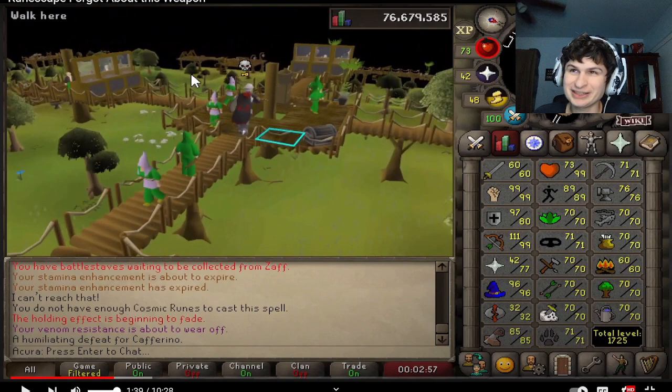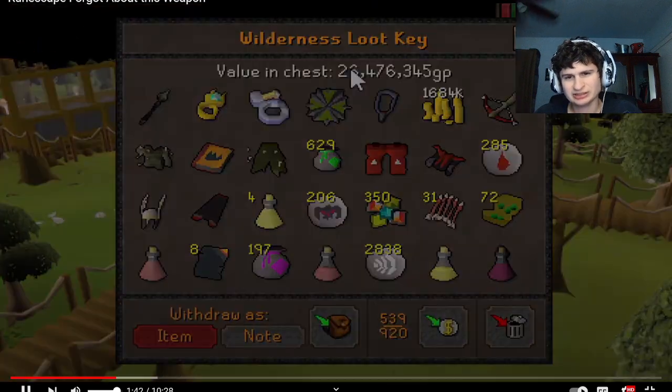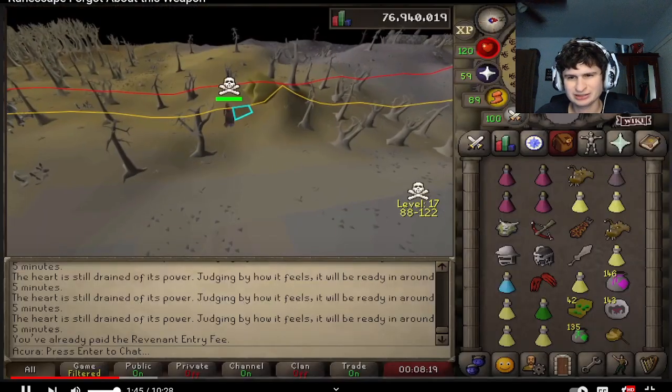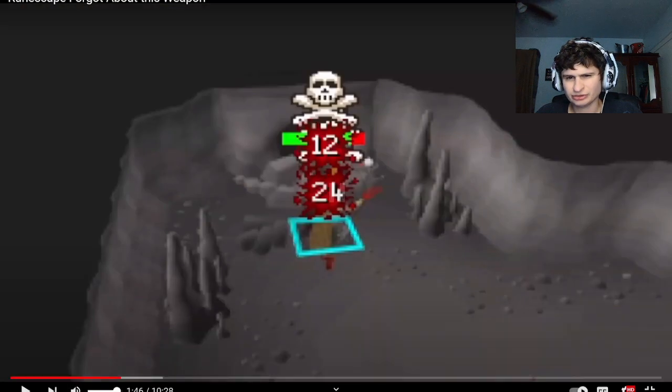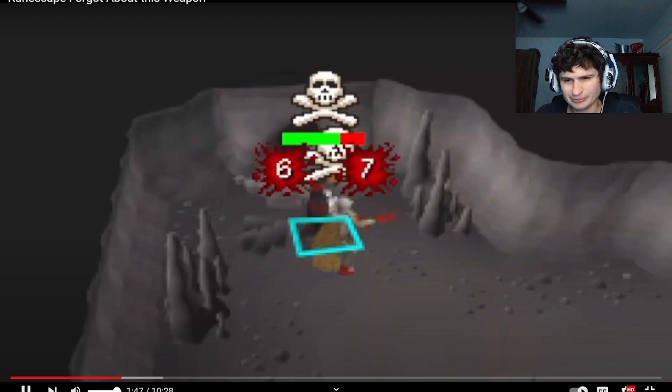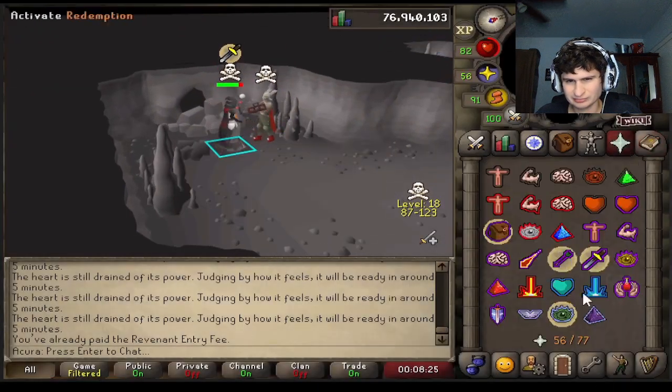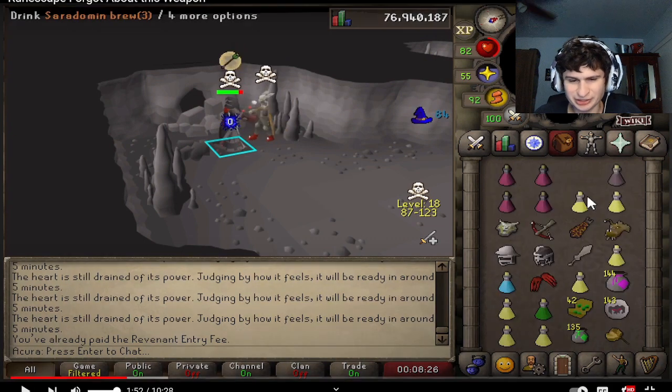I didn't expect that, bro. 26 mil — there's this guy waiting on the inside with dragon claws. For a second I thought that was a bear cave. Like a newbie rusher though, man — look at him with rag legs and stuff. He does not want to bring risk.